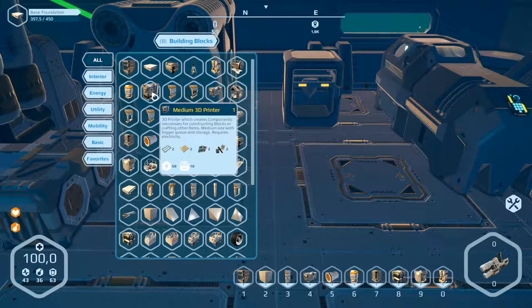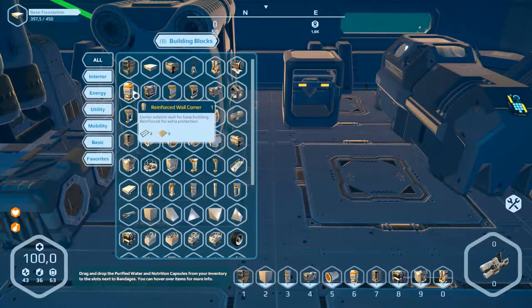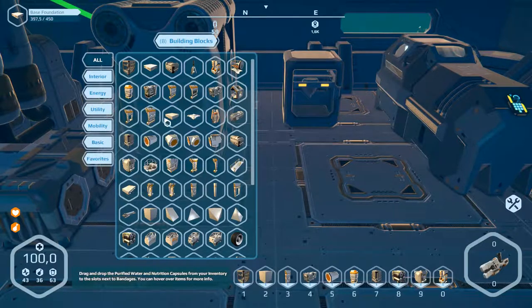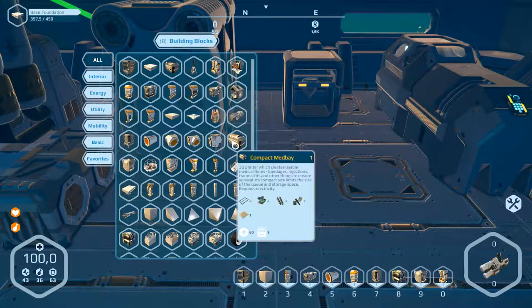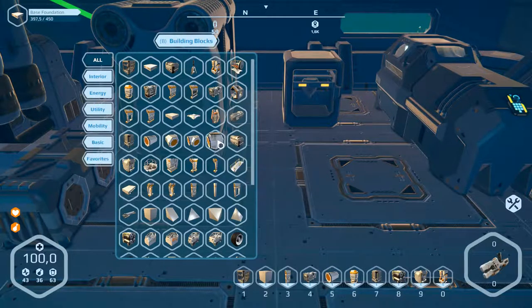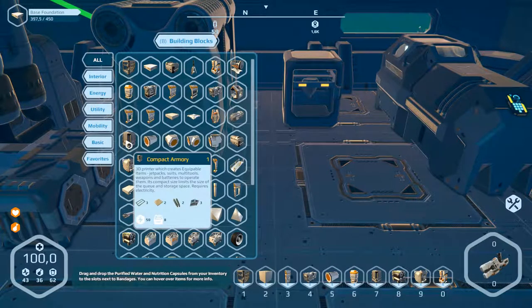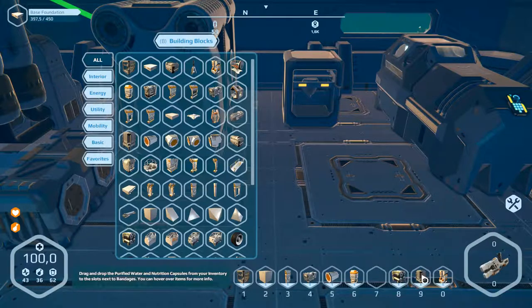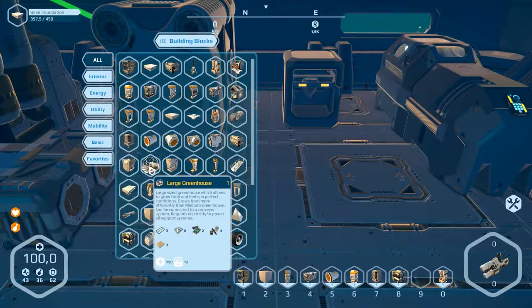Medium 3D printer — we've got that already here. Work owner. Stasis tender. Compact med bay. Compact armory — I think we have to build the compact armory. It's already here, number 7. Medium fat machine — we can't build that. Large greenhouse. Medium refinery.